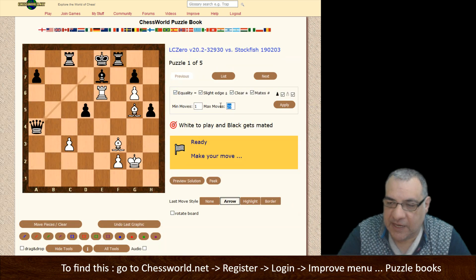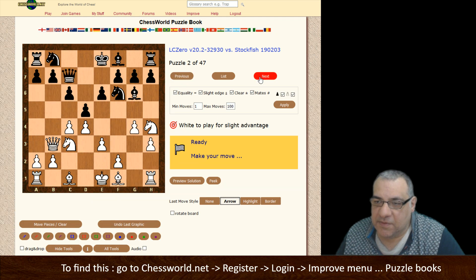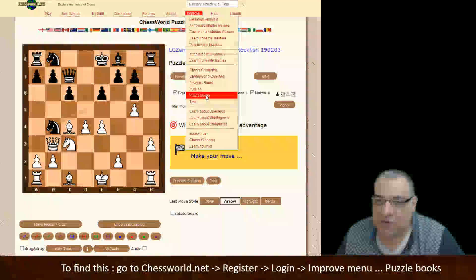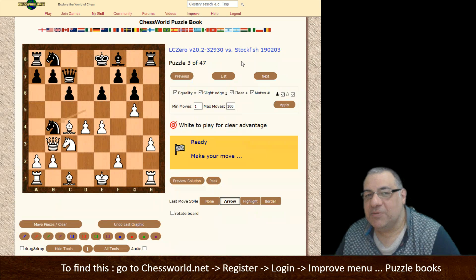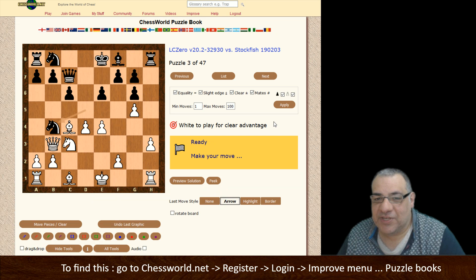If you want to see all 48, you just broaden your criteria - tick everything and put the moves up to 100 and you'll see most of them. I hope you get the picture here. I hope it's an interesting resource - it's at Chess World, improve, puzzle books. That's why I haven't been doing so many videos recently; I just want to make sure this is as good as it can be so you can enjoy the puzzle side of things. Comments, questions, likes, and shares appreciated - thanks very much.